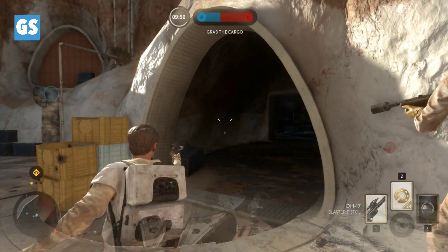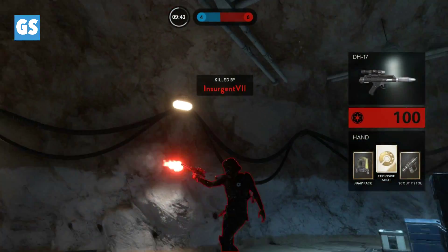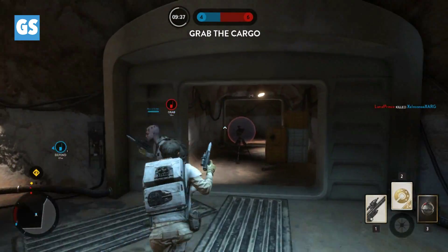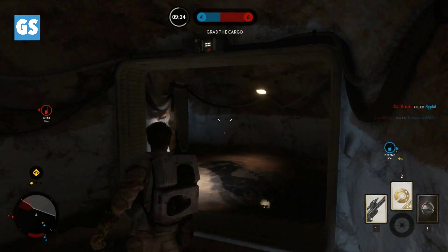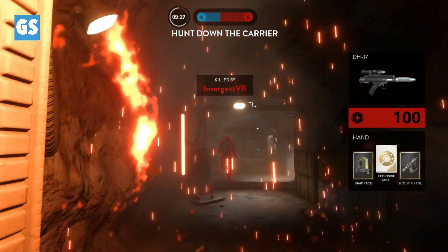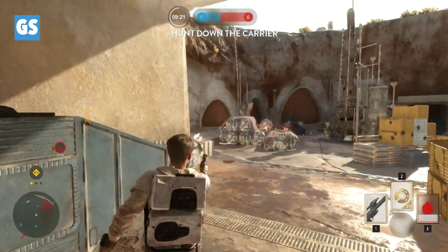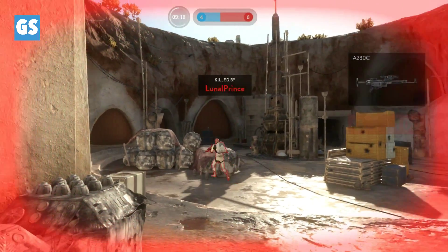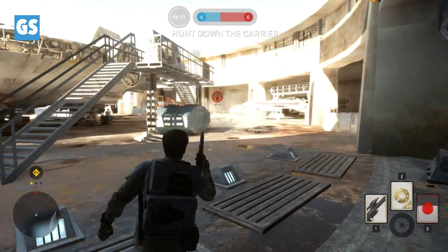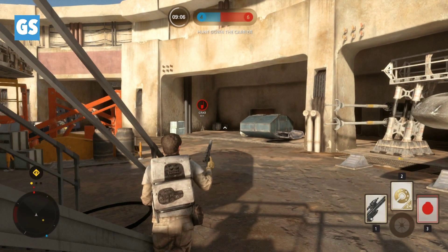I'm terrible. Oh good lord, this is terrible. We're going to do something good, I feel it. Couldn't get that guy. We're going to do good. Ow — I've got to check my corners, I really do. I've got to play more professionally.